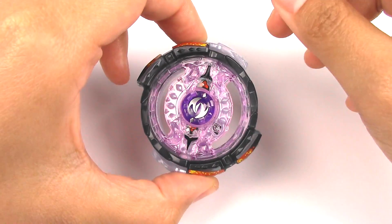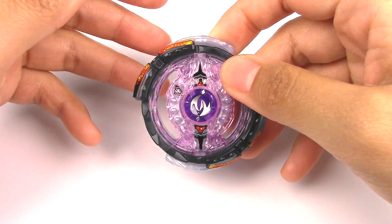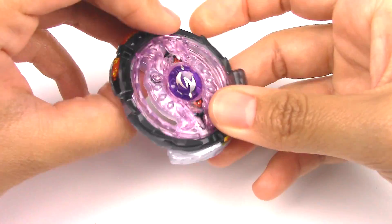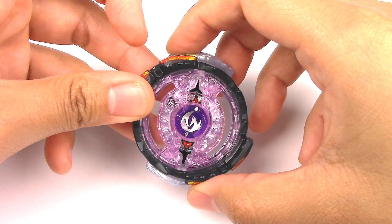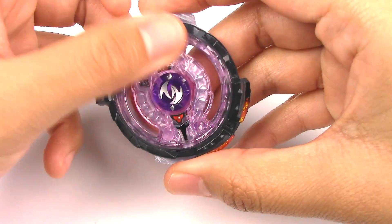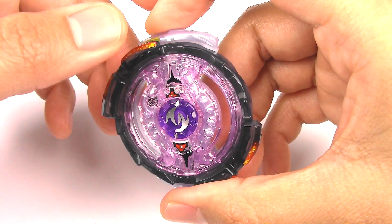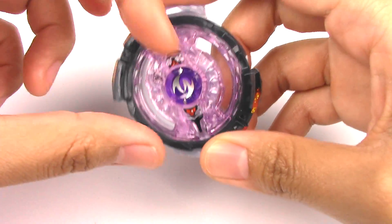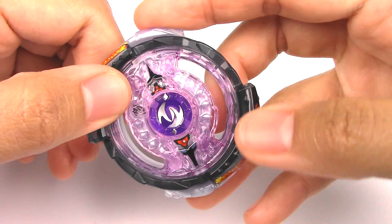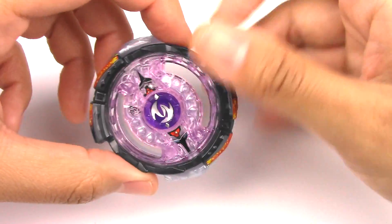I actually don't know what the official combo for this Beyblade is, so if you want to give me some suggestions in the comments, I will totally battle with your combo — whatever seems pretty suitable for this layer. The design overall kind of reminds me of Diablo Nemesis from the 4D system Beyblade, just the color — it's purple with some black. I believe there are some diamond shapes on it as well. You can see there are little diamonds on the top layer, and I believe Diablo Nemesis had that too throughout the whole metal wheel.